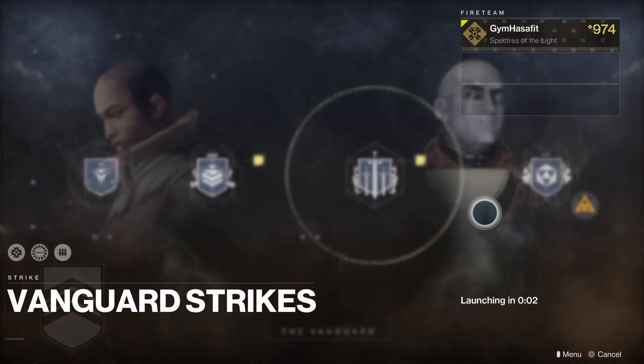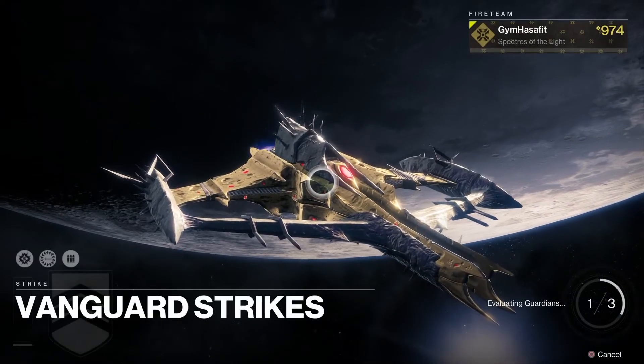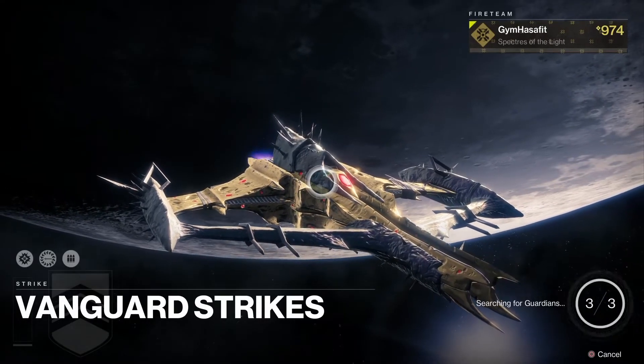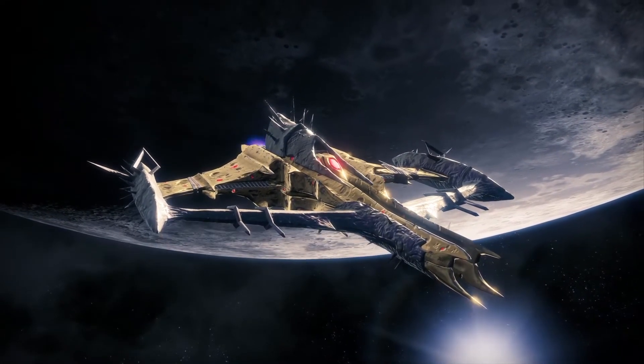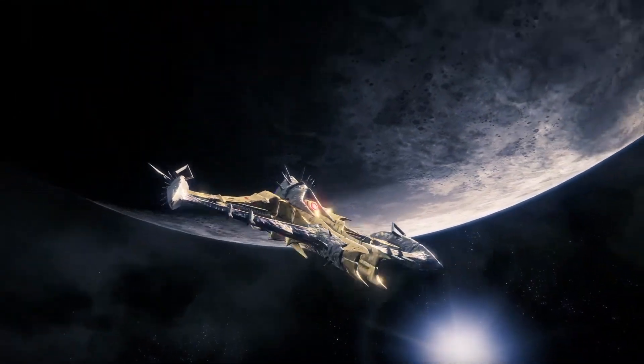If you don't have a fireteam, just go into a strike and hang out, wait until the team loads up. You'll get a bonus XP boost from the artifact and the season due to the fireteam XP bonus. As soon as it loads in and your ship takes off, go over and turn in those bounties.